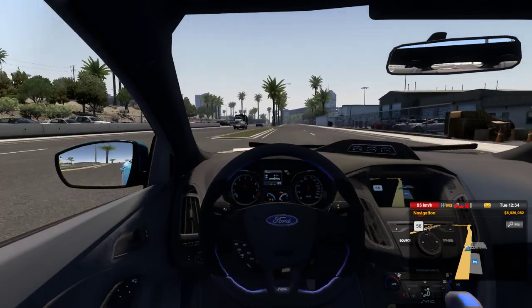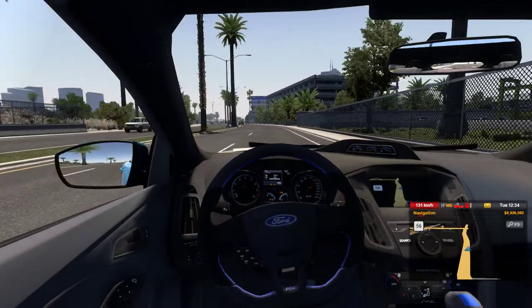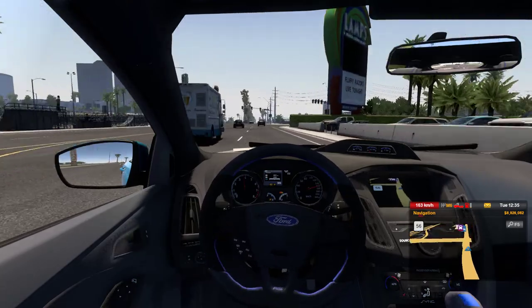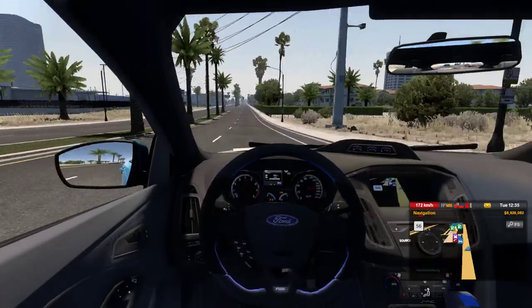So you might want to stay anywhere up to say 100 to 150 — you're good, depending on the type of road. Easy handling. Anywhere past 150, you have to start to hold your steering wheel and really steer it. But both vehicles can get up and go, I will say.